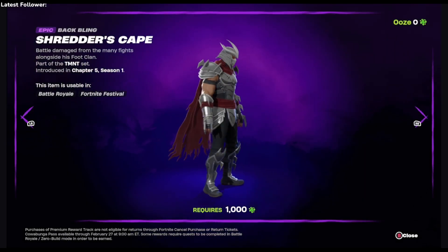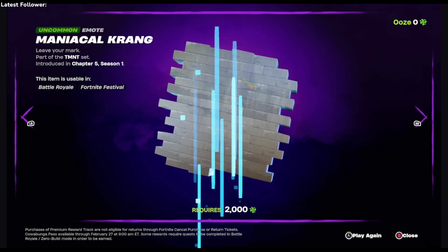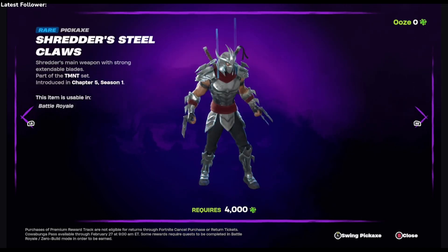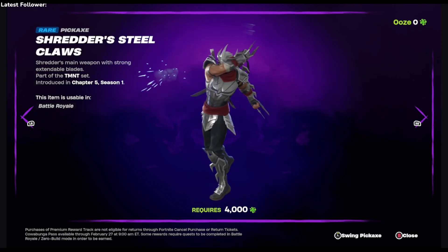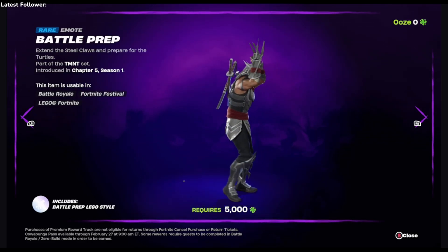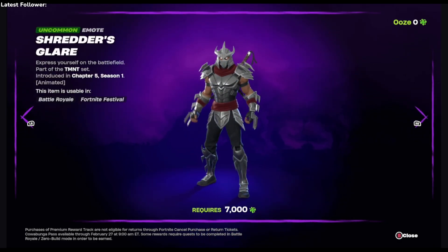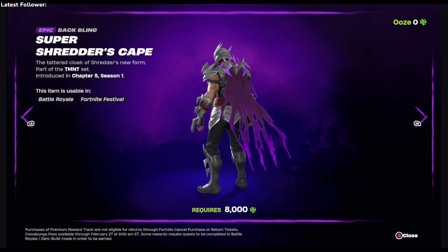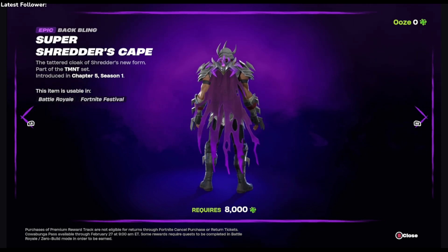So now we're down to the second page, which is Shredder's cape. Nothing too crazy — the wrap, his pickaxe. I think you're going to have to unlock that quick, and an emote. Ooh nice — Super Shredder cape, which looks a lot better.